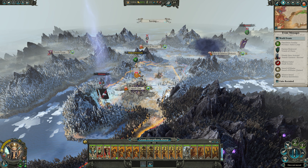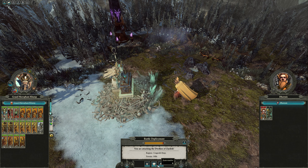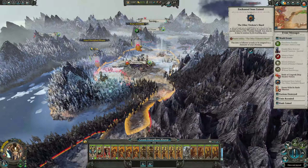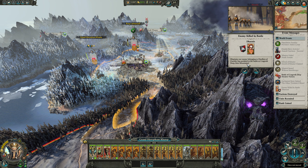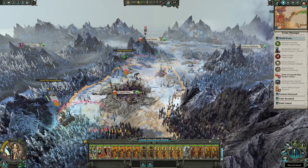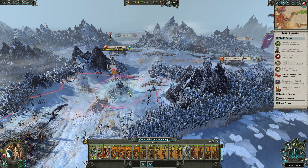He didn't flee very far so we'll be able to finish him off no problem - we'll auto-resolve that. We've gotten the other Trickster Shard which affects enemies in range with minus 22 magical resistance; that could be quite useful in this campaign. Then we're going to start moving this way.